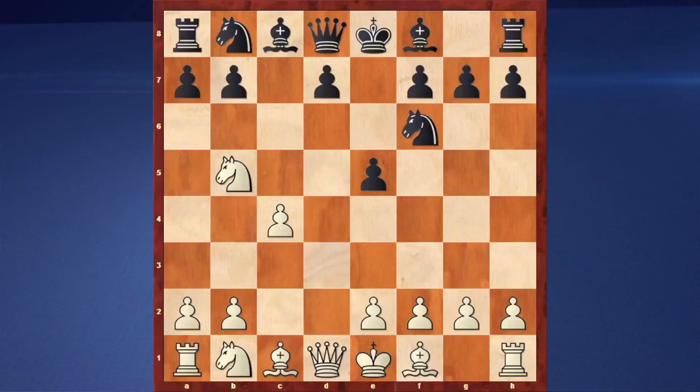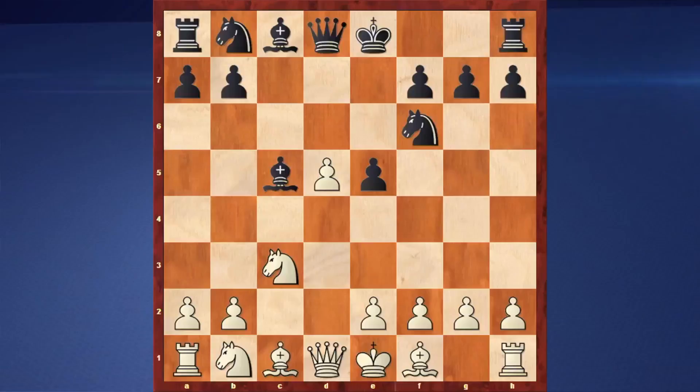Knight b5, d5, cxd in this case. Black plays bishop to c5. After continuing with bishop c5, knight c3 — black almost always feels underprepared. He almost always feels underdeveloped. This is a very big pain in that kind of a position, because he doesn't know what to do.